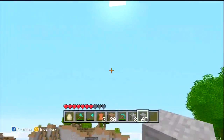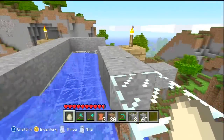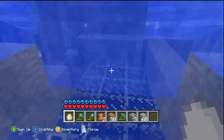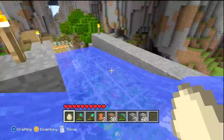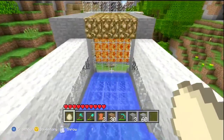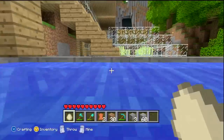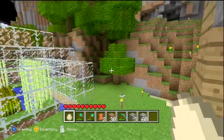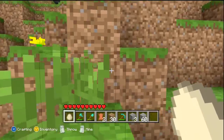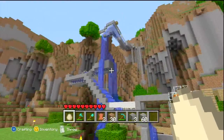Alright guys, here we go! You get a nice little drop off right here, coming down, take a little left turn — let's see if we can land in that lava. Alright, let's take a little view of this. Got a couple dogs over there.